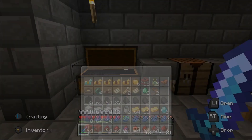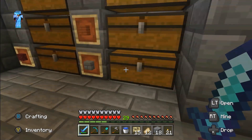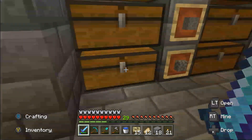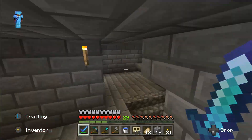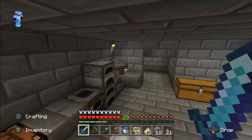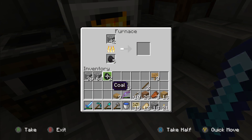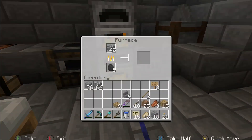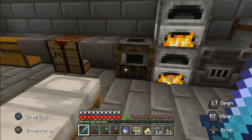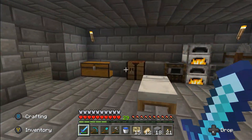We're going to need more stone brick, so I'm going to run in here, grab our stone, grab a couple stacks of this and we can start to smelt that whilst we're down here working. So we check that in there — that's cobblestone, okay.